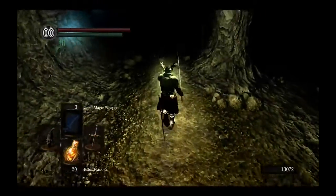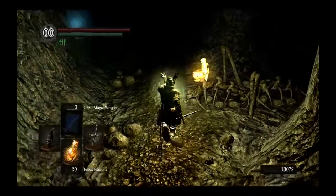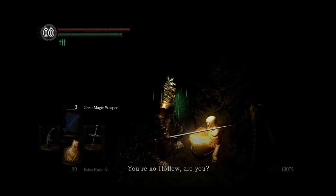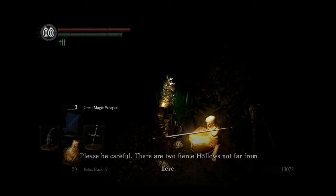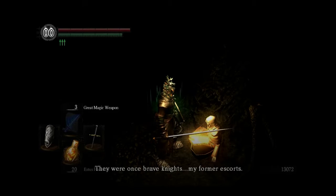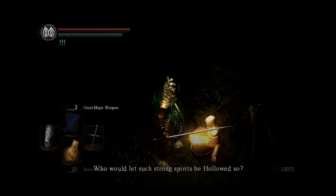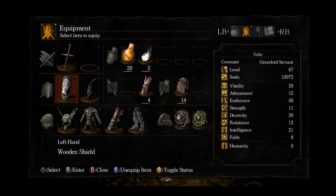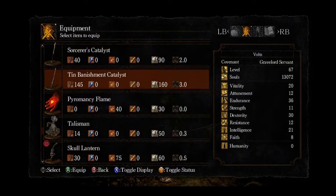Going along this way we find Reah of Thorolund: 'You're no hollow, are you? Thank goodness, please be careful. There are two hollows not far from here — they were once brave knights, my former escorts. Who would let such strong spirits be hollowed? Is there nothing at all to be done?' Unfortunately there's nothing that can be done aside from putting an end to them.